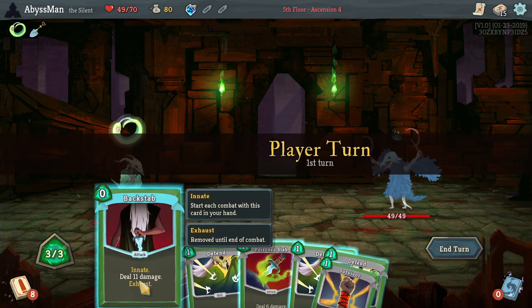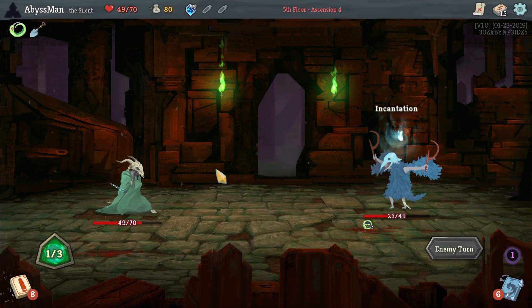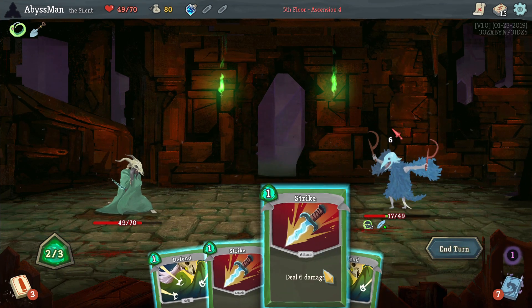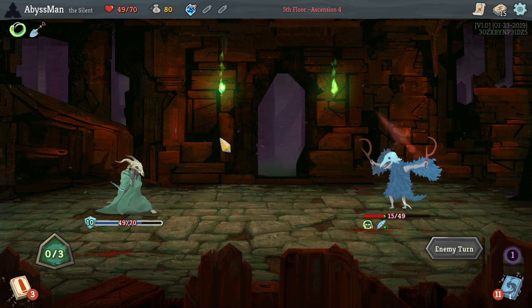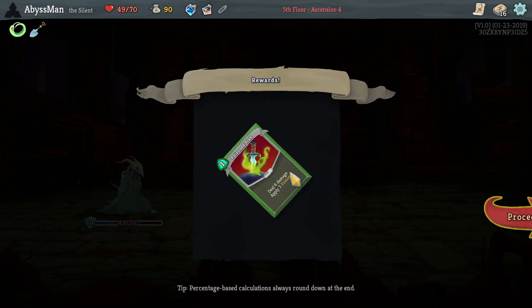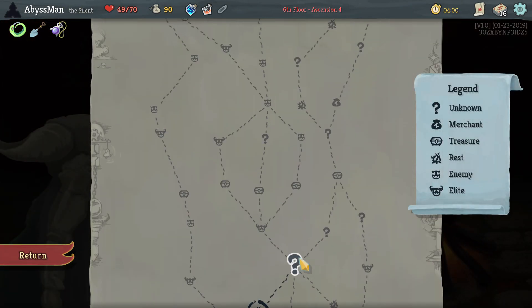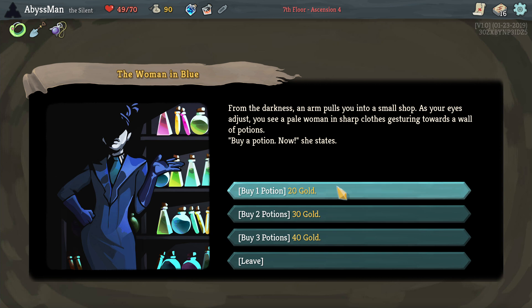No thanks, don't really have any cards to really upgrade. Hmm, I think it's best if I defend up here. That's right with the Dash. Go for another Poison Stab. Let's do a little bit of digging. Honestly, not the card I really wanted, but fine. Sure, I'll take one.